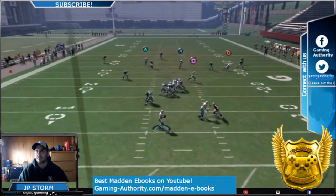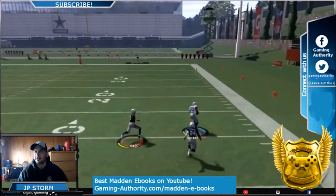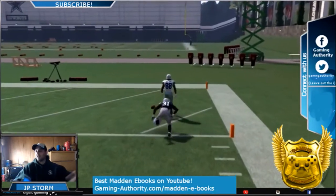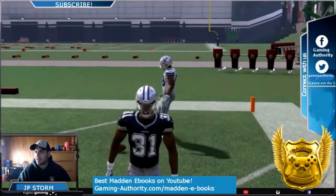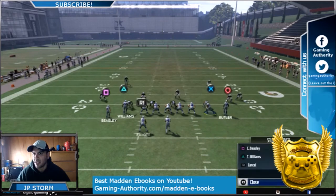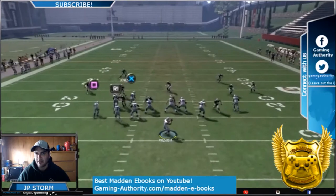He gets a nice little speed burst — look at that. Let it bounce off your back first, then catch it. Very easy: just motion Bryant, or your receiver, to the left and streak Triangle. That's all you have to do — you don't need to do anything else.